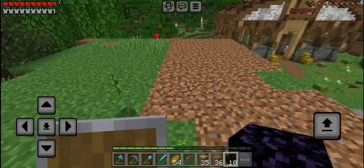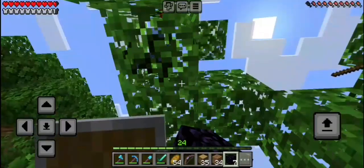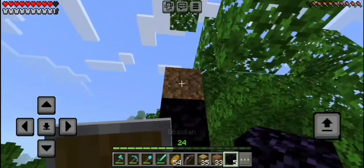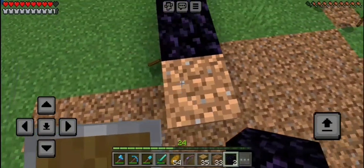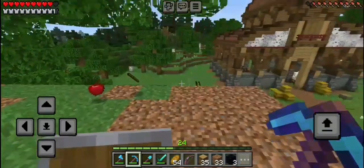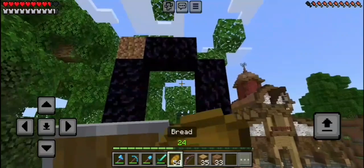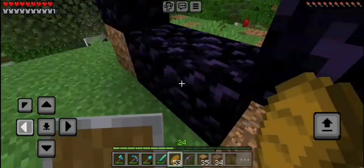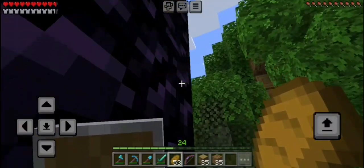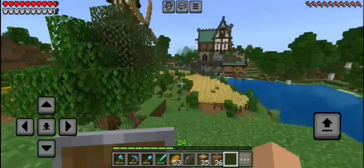We're not doing anything too big or special with this portal — just a traditional one. So two blocks wide, then build it up by three. Now all we have to do is light it up and we should be good to go. Let me get some flint. Also I'm going to need arrows — let me check how many we have in storage. Yeah, that's not going to help at all. We're definitely going to need to make more, so we'll need flint and feathers.